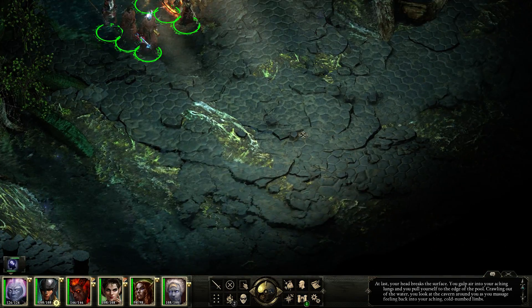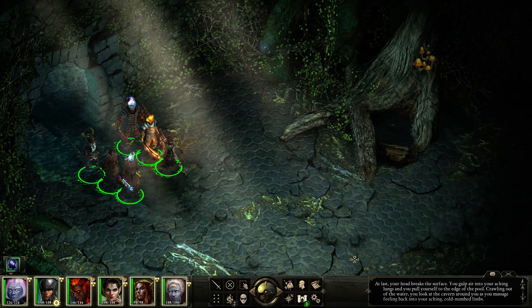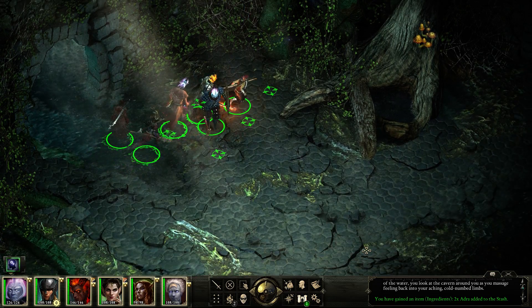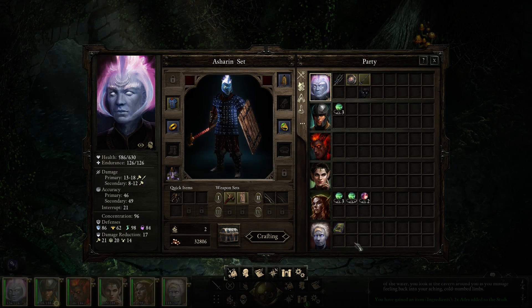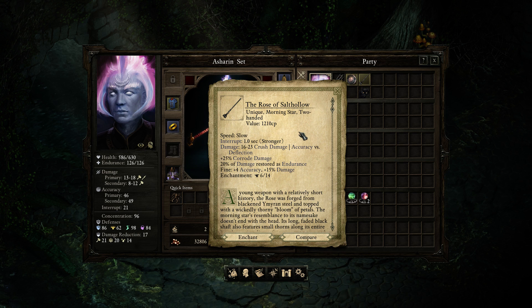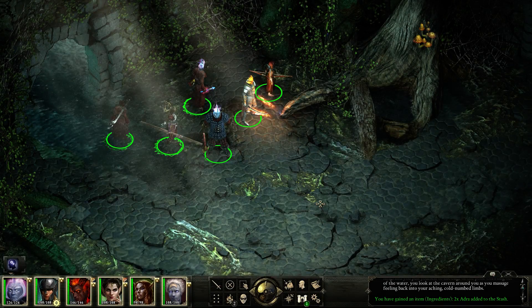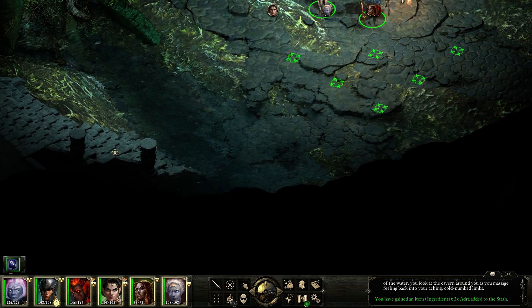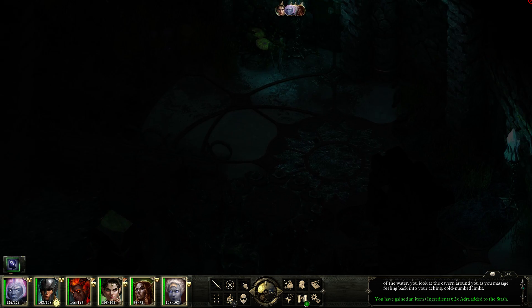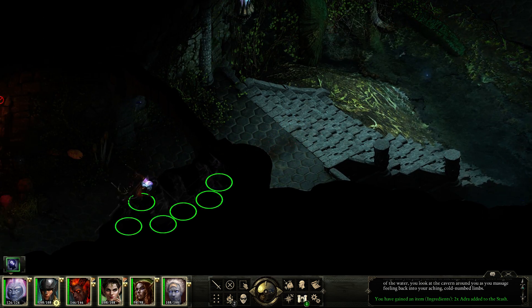There's some loot we didn't grab — some Adra. Now, what is the Rose of Salt Hollow? It looks like a two-handed Morningstar with Corrode damage and damage restored as endurance, which is a good thing, don't get me wrong, but we have nobody that uses two-handed maces, and we don't want anyone that uses two-handed maces.